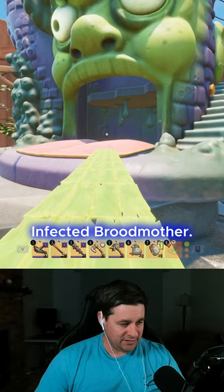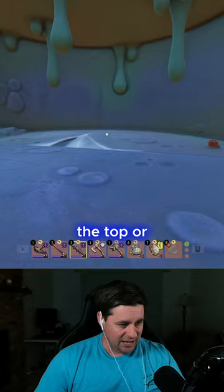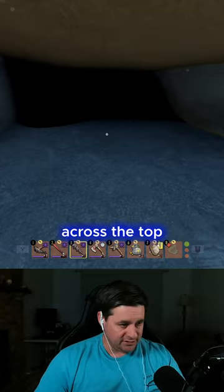We're going to enter into Moldark's castle here. You can either go in through the top or the bottom — it doesn't really matter. Whichever; if you've already been in here, you can just go through the door on the side. I just went across the top because that's going to be the easiest way for me to get in here. And we're going to fall down in here towards the lab.